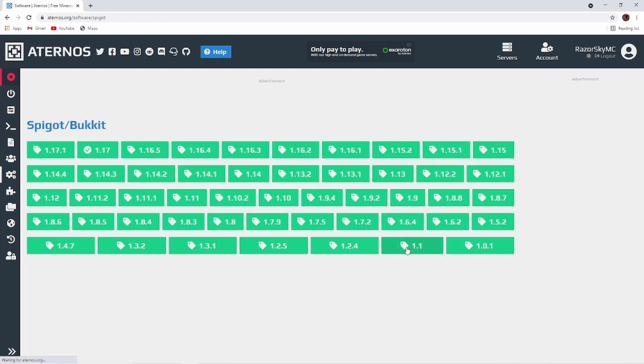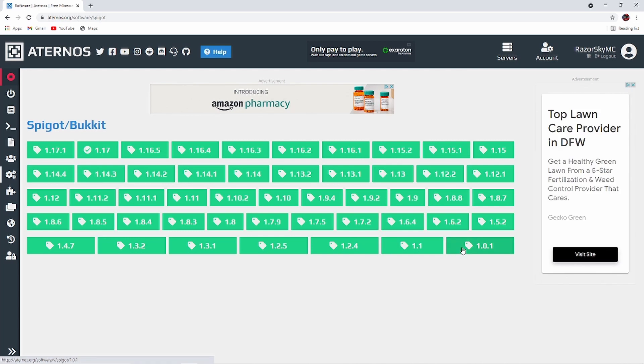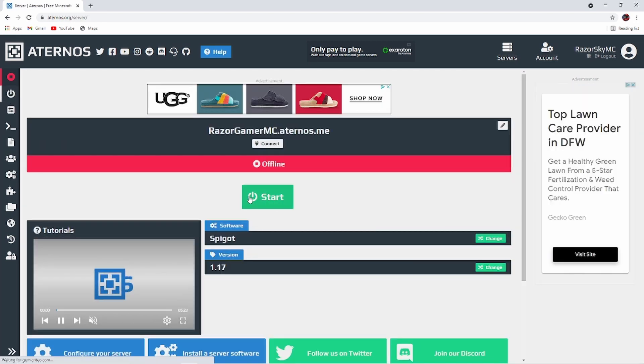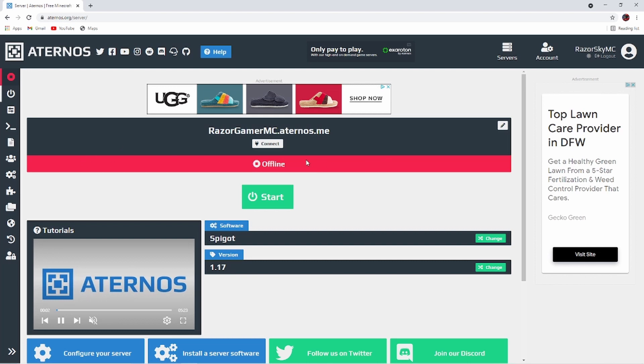You can go all the way from 1.01 — it might not work, but you can try it — all the way up to 1.17.1, which is so cool that you can do it in that version. Once you're done with that, push Start. It will take about a minute, and it will start and you can play with all your friends.